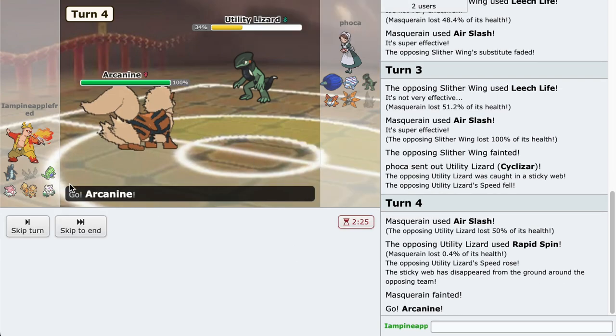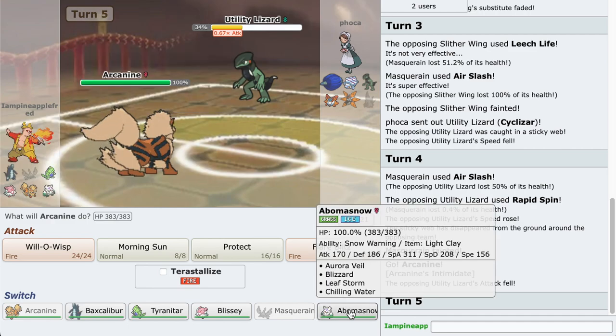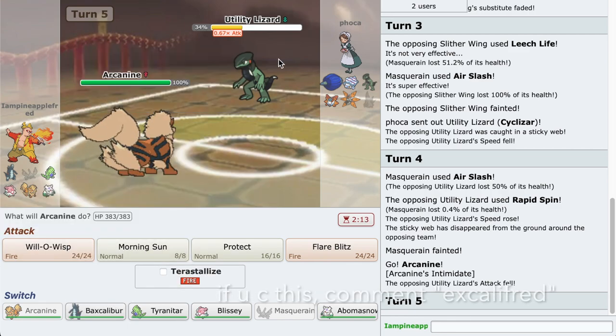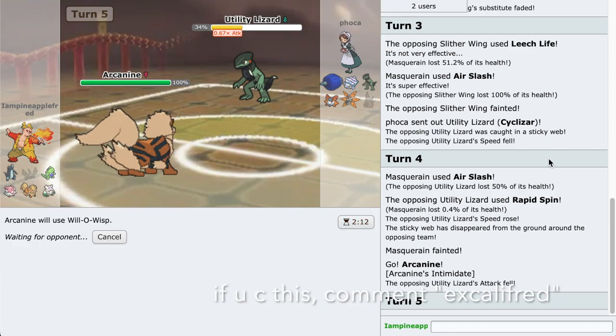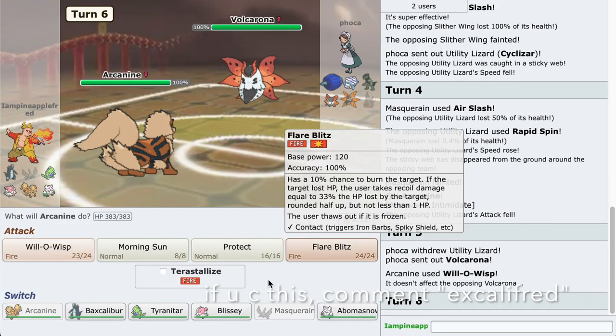Let's go for Arcanine here - this is our Physical Tank. I've got a Physical Tank, a Special Tank, and this thing is to set up Aurora Veil because Baxcalibur's ability, Thermal Exchange, raises its attack if it gets hit by a fire move. It's something busted. As I said, Gen 9 is full of broken stuff. I don't know if I like this meta yet.